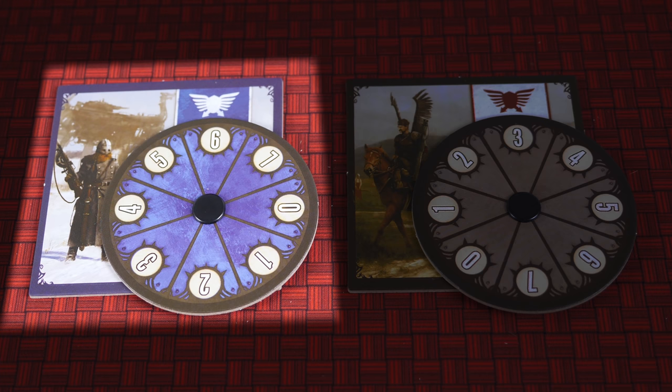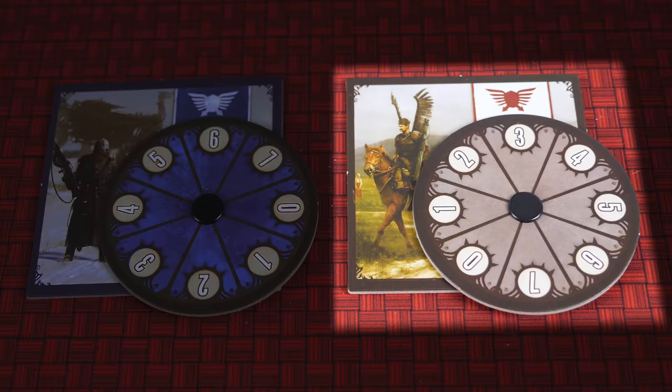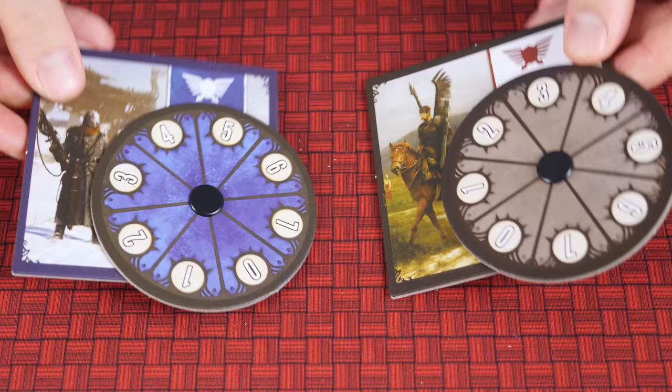The tallest player goes first. At the start of your turn, take the poacher's power wheel, representing your strength, and the ranger's power wheel, representing the animal's strength. Turn them both upside down, spin them, then flip them over and compare numbers.